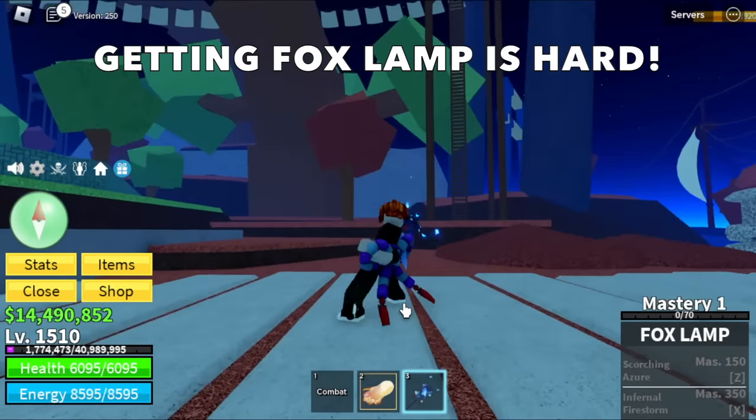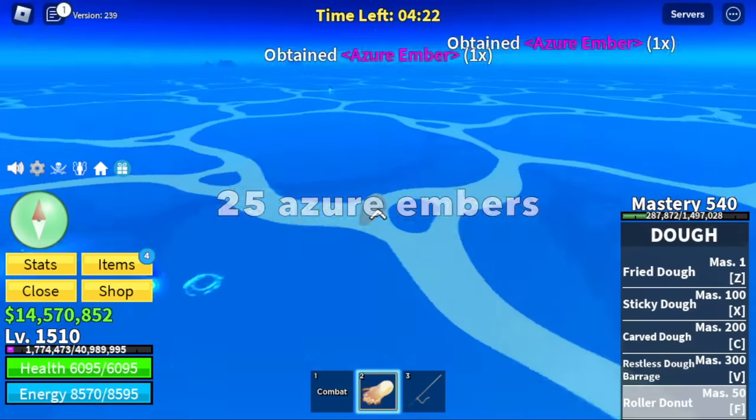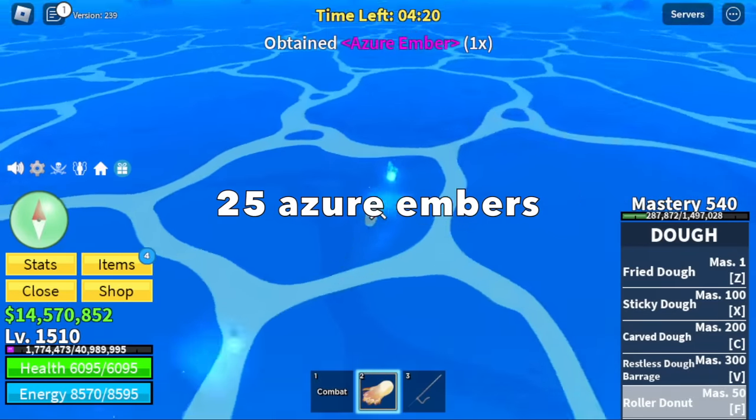Everyone knows that getting the Fox Slam is really hard. First up, you need to unlock the Shrine and get 25 Azuri Embers.